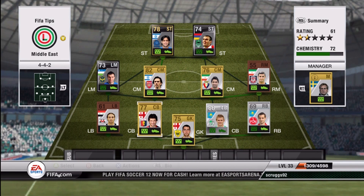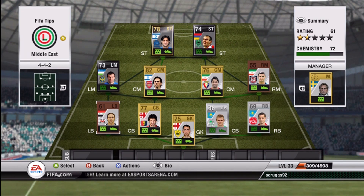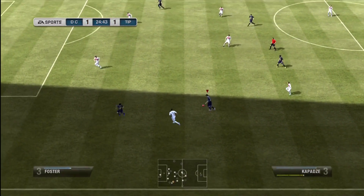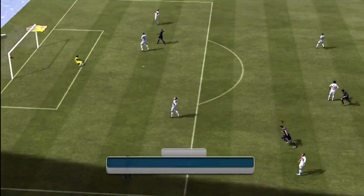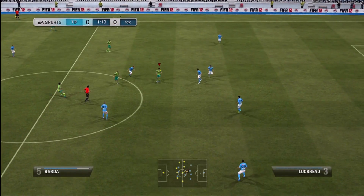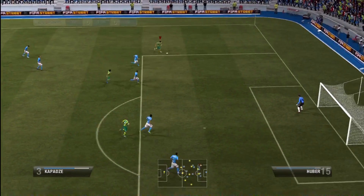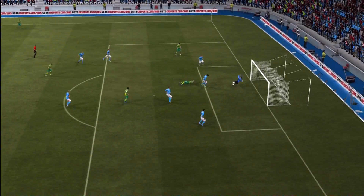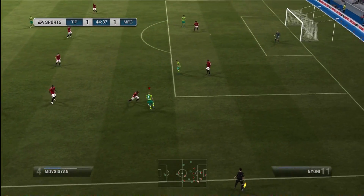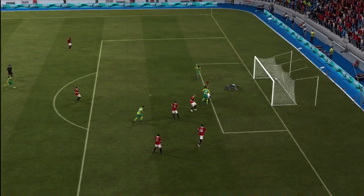The goals that you're going to see — I used a lot of body feints, stepovers, and roulettes, so you'll see those right now. And then for the defenders, one of the defenders — I had a left back playing center back because there aren't too many Middle East center backs on this game. No players have four-star skill moves, so mostly body feints, roulettes, and stepovers are what I used. And also some fake shots, like that one right there.